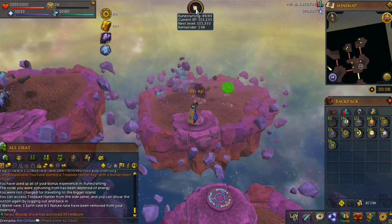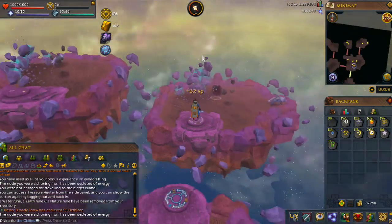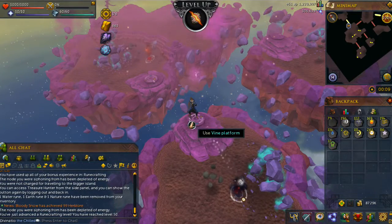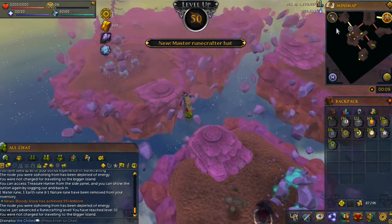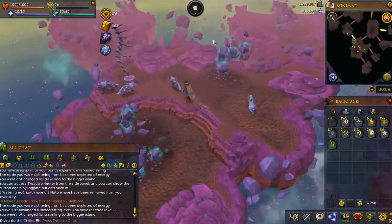Hello everybody and welcome to the first progress video on my level 3 skiller on this Divinacho RuneScape YouTube channel. Right now I'm just training some runecrafting in the Runespan because I needed level 50 for the Great Orb Project mini-game that is in the spotlight to get Thales for the divination outfit. You can see me hitting level 50 right here.